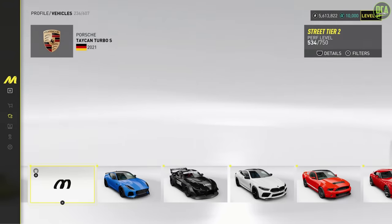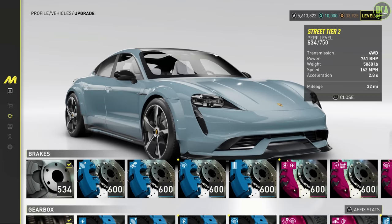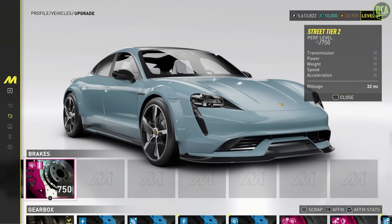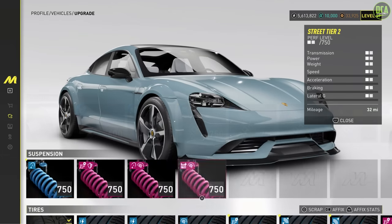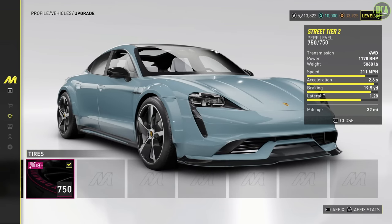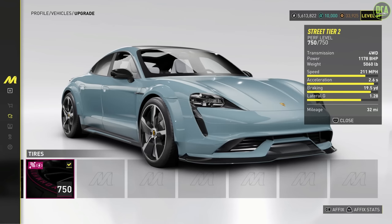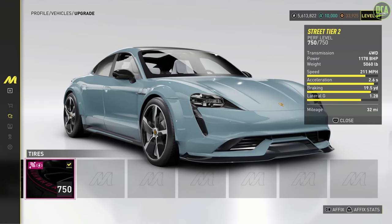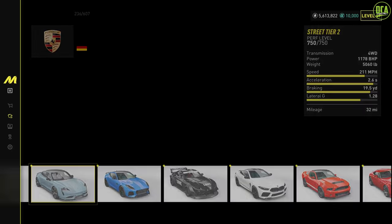Let's max this out. This is a street tier 2, which means it can take 750 parts instead of 600. Max it out. What do we got now? Whoa, well that's a big jump — almost 1,200 horsepower. It's still really, really heavy at 5,000 pounds, but hey, almost 1,200 horsepower. That's impressive. Should be really fast now. Let's see how it does.